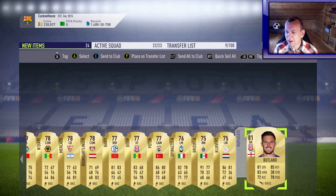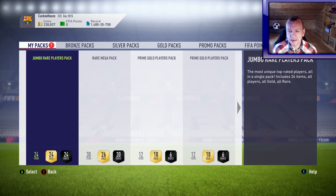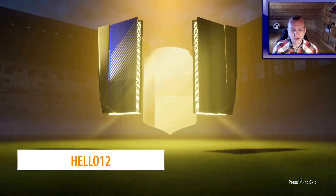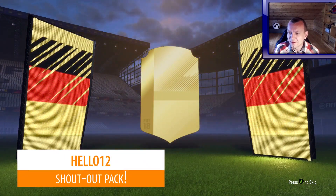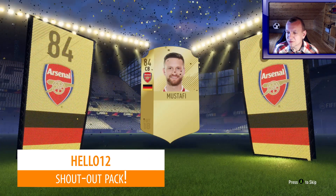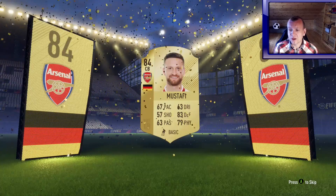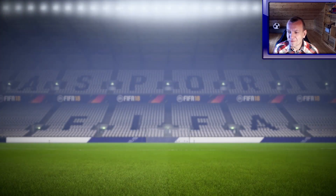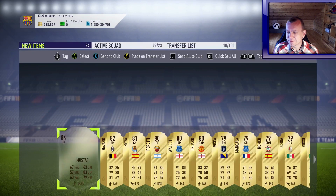285, 284 — some of the cards I put in, I get back. Hello 12 saying hello with the 100k shoutout pack, let's go please. No, it's not blue, not even a crappy one. Who's that? It is Mustafi — 84 is the highest on this one. Not very promising for the blue, at least.